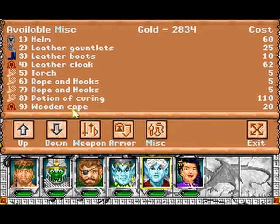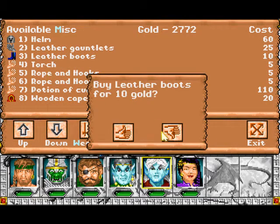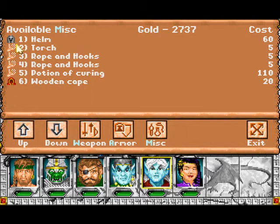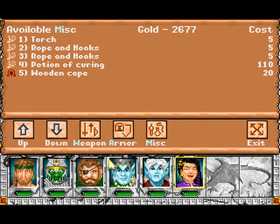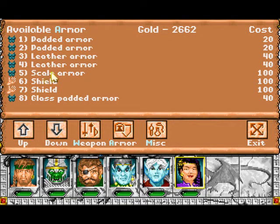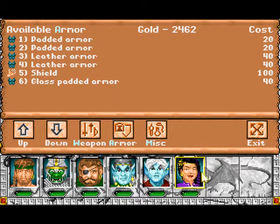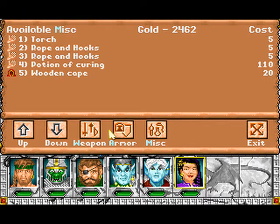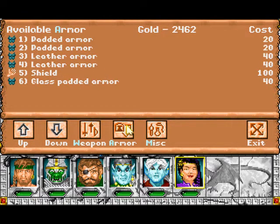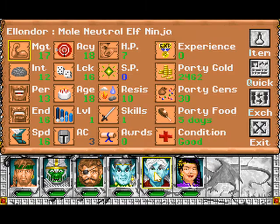Oh my, they have a wooden cape — oh god. So we'll get her a cudgel and armor. We can also wear scale armor, and a shield, which might be prudent. And that's it for now. All we have to do is equip our items.